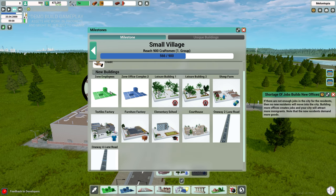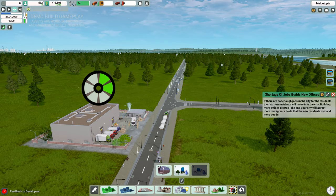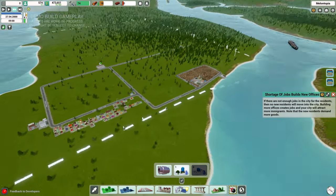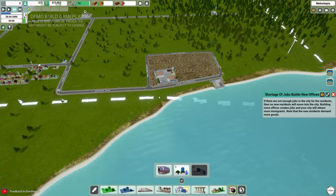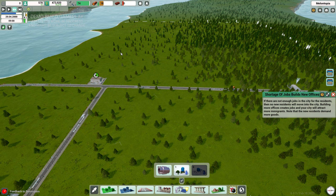We can see we're advancing. Going into the small village tier, we can unlock textile factories, employee zones, offices, and furniture factories. Like most automation games, you go from raw materials — lumber to planks, planks to craftsmanship, making furniture — and then combine more complex buildings like textiles, combining your wood and farming outputs into higher-tier production chains.